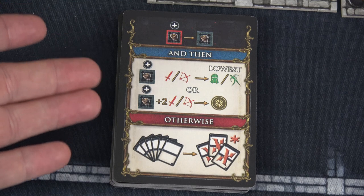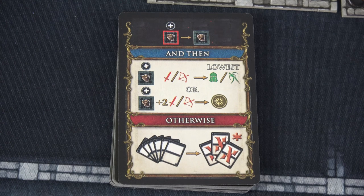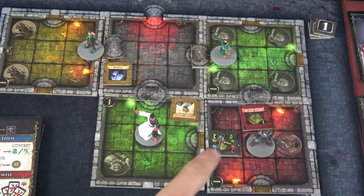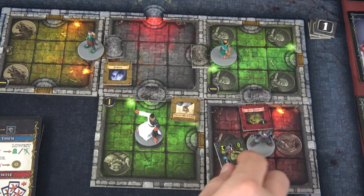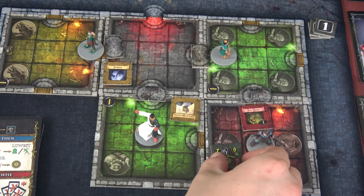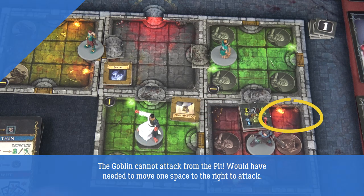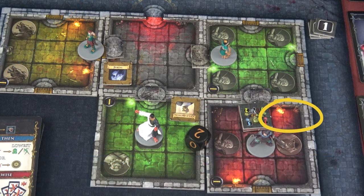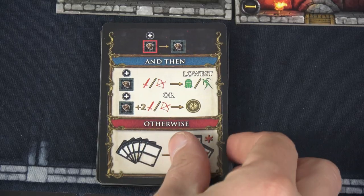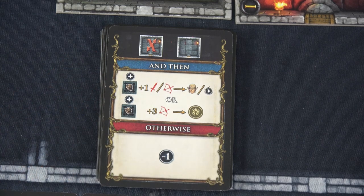We're going to go ahead and have that goblin attack. The character with the lowest dodge defense — that would be Mirabelle at only two. Normally we need to flip the goblin to show it's exhausted, but at the end of this turn, since we're at the end of the round, we'd ready all of them anyway. He's going to spend two out of his five movement to move here and attack Mirabelle for two plus a die roll — two. So she's going to take two points of damage since her defense is only two. She has eight health, so six health remaining.